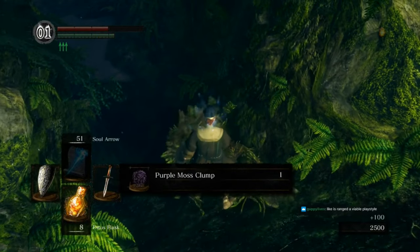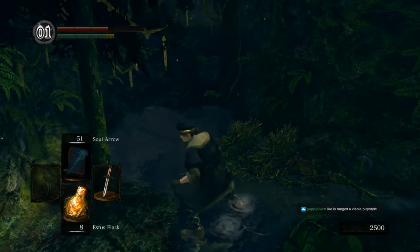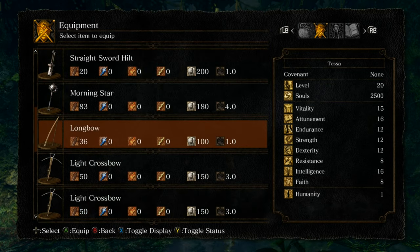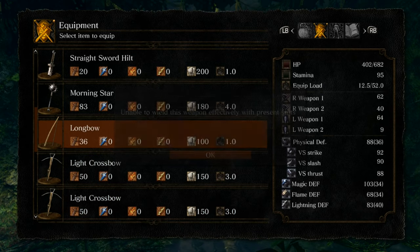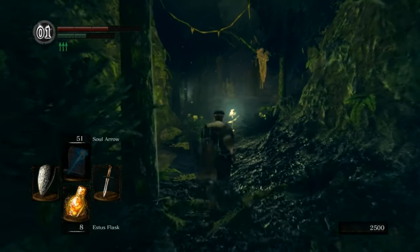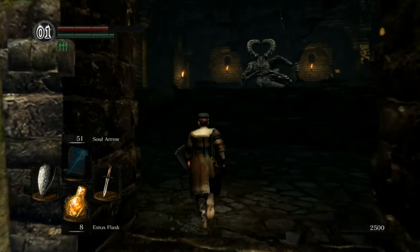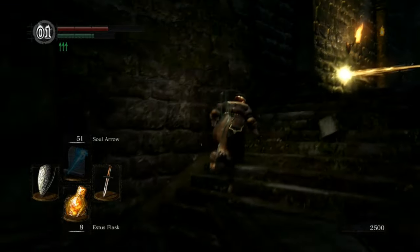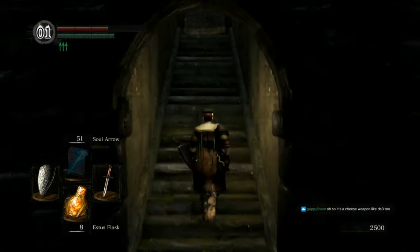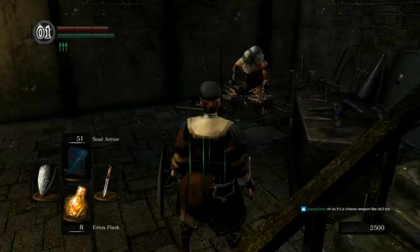One upside to coming to Darkroot before the Depths is that these guys drop moss clumps, which we'll need in the Depths. Bows and crossbows are viable, but if you're playing with a degree of skill, the bow is less a tool for dealing damage and more a tool for manipulating the AI. It's entirely possible to do a ranged playstyle, but it's really rare because the damage output is so much lower and the animations leave you more vulnerable. It's a cheese weapon, but it's useful for separating individuals from groups, knocking people off ledges, and manipulating AI movement.